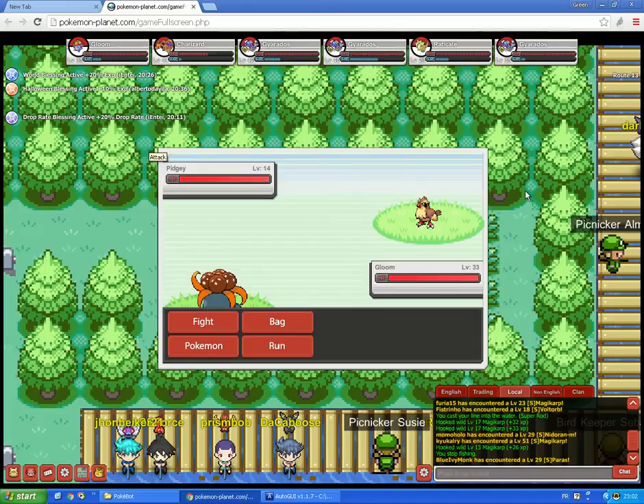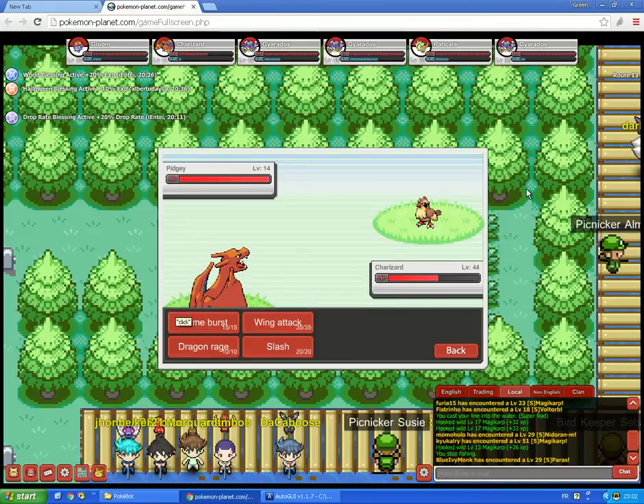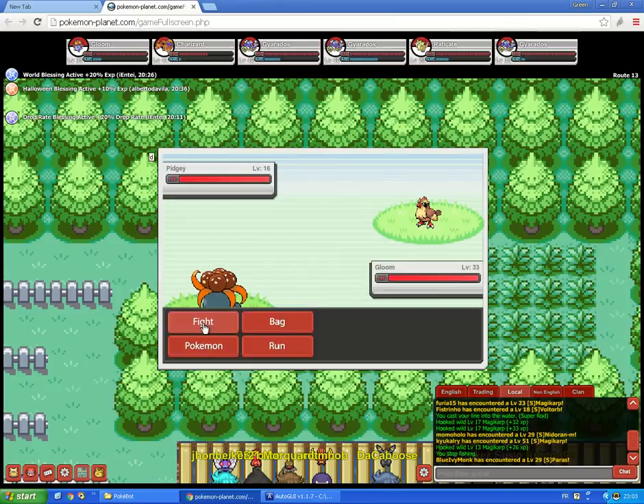Okay, we met a new Pokemon — now time to attack or to switch. First it switched between the two Pokemons, so we got Charizard because he has an ultimate attack that can end the battle in just one hit. And then it clicks on the first attack. So let's see again — we met a new Pokemon, and the program will switch.